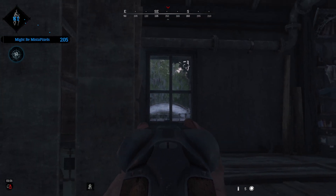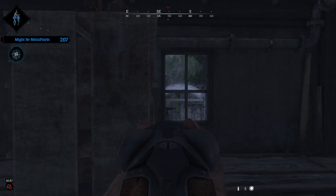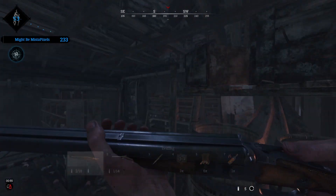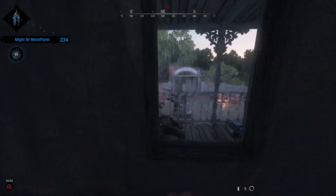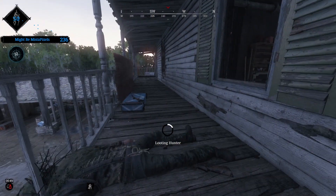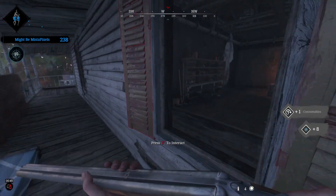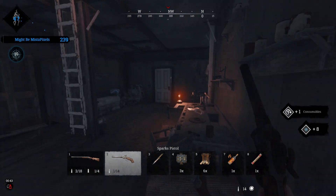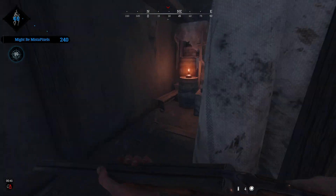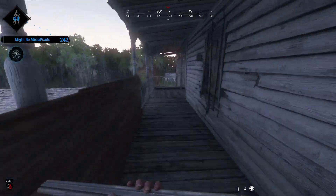We've got all the traps down, so if he pushes hopefully we can take advantage of that. We can hear him up top here now, crouch-walking — remember your ears are always important in Hunt. And there you go — very easy kill right there. As you can see, depending on how you want to play, you can go up on the roof and take a risk, or you can just sit inside and wait for people to push you — it's as easy as that.